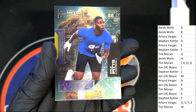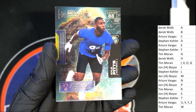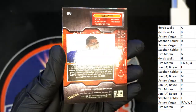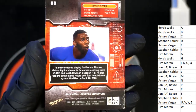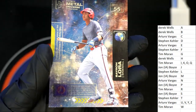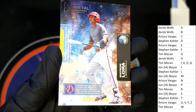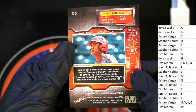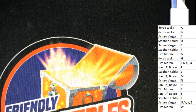Here is a Kyle Pitts for John B. Letter L, Stephen K — nice one. Really nice Metal Universe — that is a fun pack break we have going on where you just get in for $7.99. I think we have another one of those available.